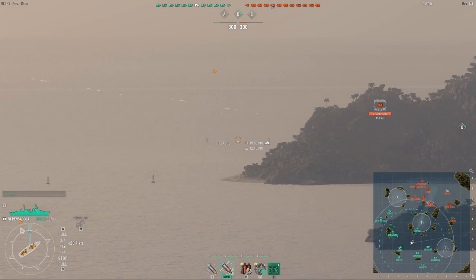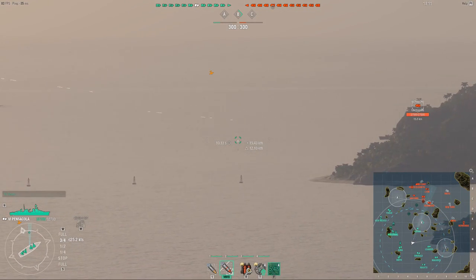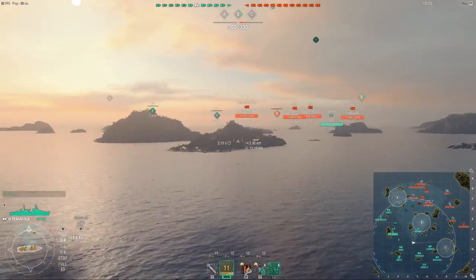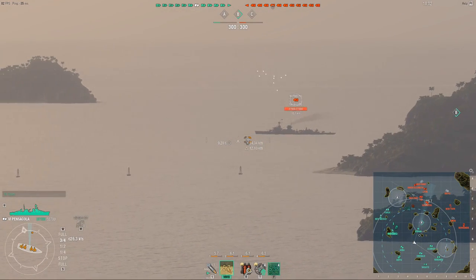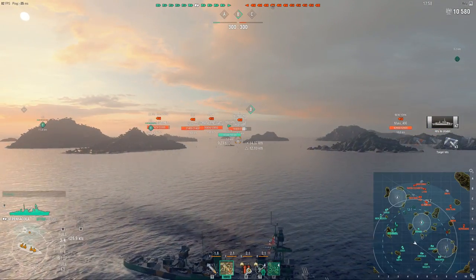First of all, you want to be an ambush predator on this ship. I shoot before the Nurnberg comes around the corner, so I'm still undetected while he's popping out. He has no warning, nothing to tip him off, except the shells landing on him and scoring a double citadel.